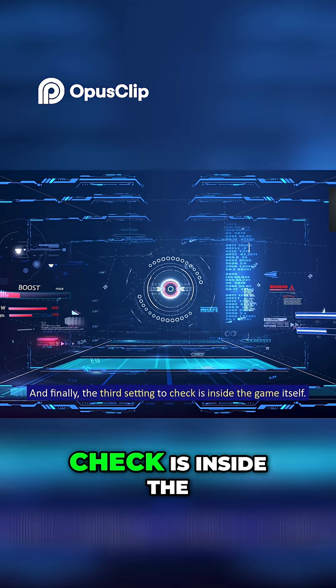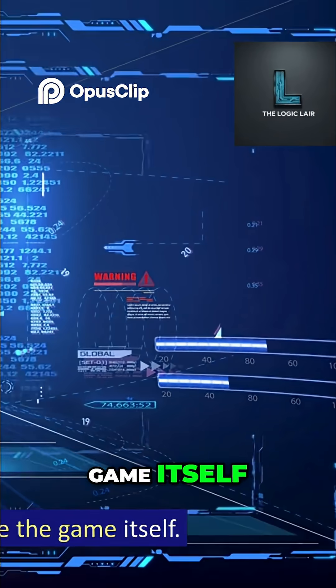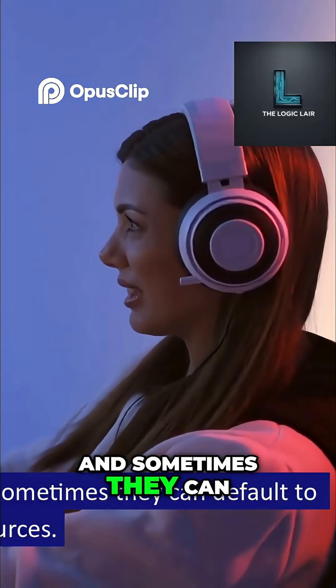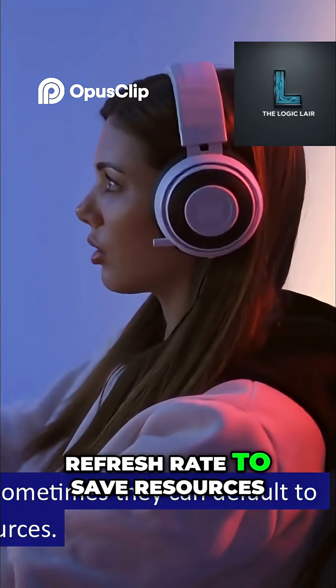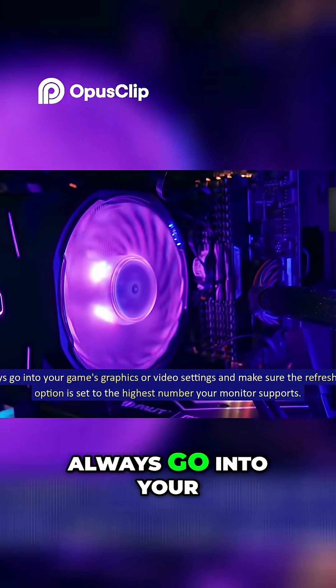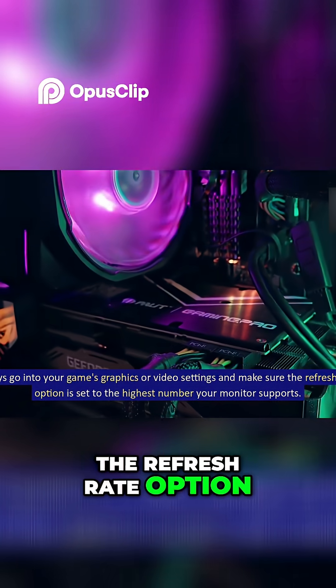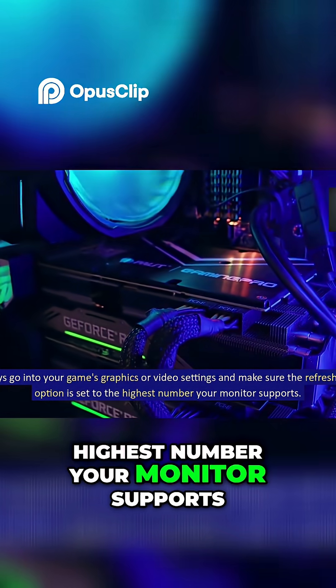And finally, the third setting to check is inside the game itself. Many modern games have their own video settings and sometimes they can default to a lower refresh rate to save resources. Always go into your game's graphics or video settings and make sure the refresh rate option is set to the highest number your monitor supports.